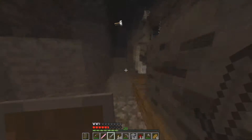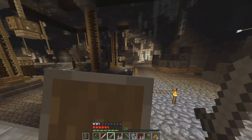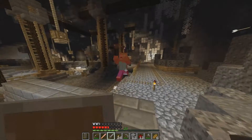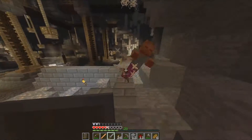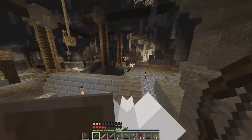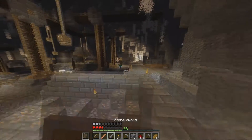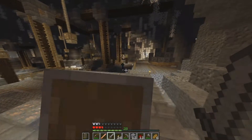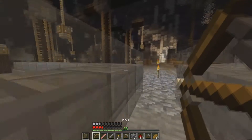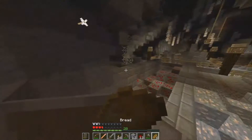I can't even see him. Can I shoot the zombie instead? Don't shoot him towards me though. I hate how I can't block while carrying a bow. That was rough.